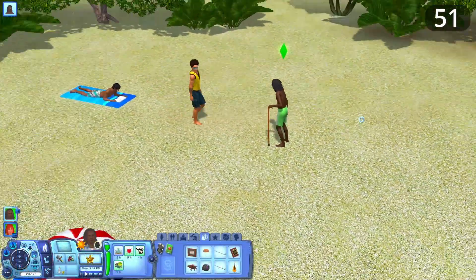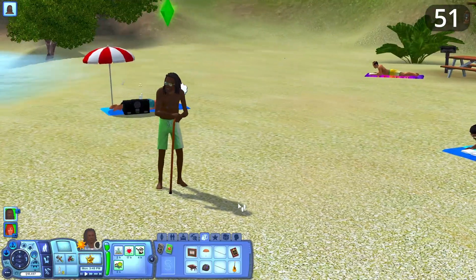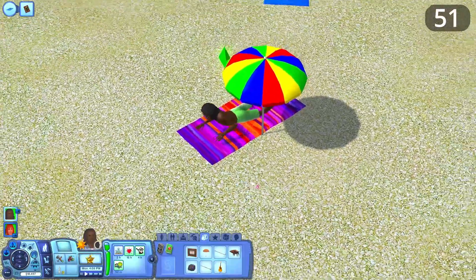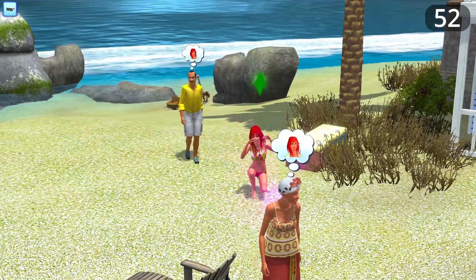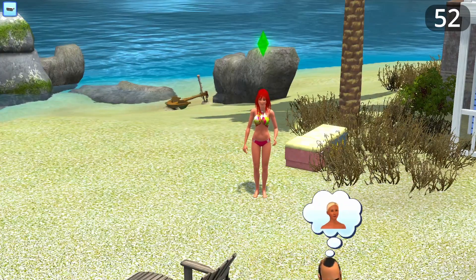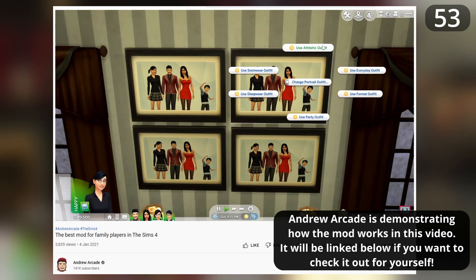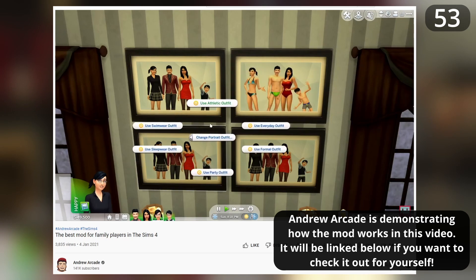Elders need more to do from the base game — activities exclusive to them, so playing that life stage feels more unique and like Sims are actually progressing in their lives rather than just doing the same things as young adults. Also introduce a nostalgia music station which plays tunes from past Sims games, so players of those games can reminisce. I used to have a mod which let me generate portraits of my family — I wish we could take these images with a high-level photography skill instead.